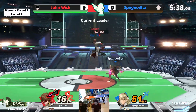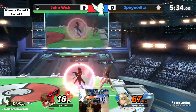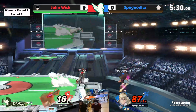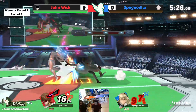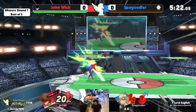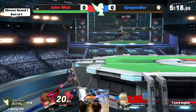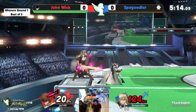This is actually pretty competitive. Forward air gonna send Spagoodler out — tries to go for that, but John Wick shows restraint. Just pressuring Spagoodler at the ledge here, they're gonna jump in — oh, but John Wick misses the confirm there.